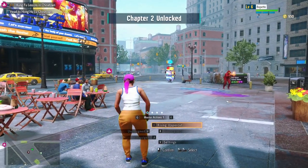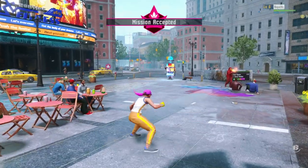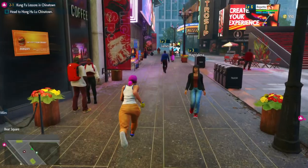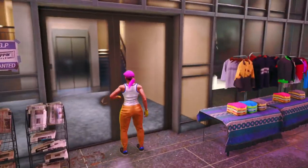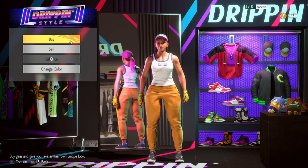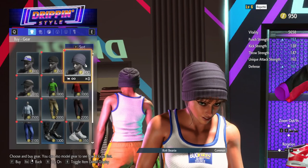Thankfully, whenever new clothes and stuff become available, you will get a notification for it. You can also use master actions — each master has their own ability that you can use on the overworld, which you can use not only for initiating fights with a bit of an advantage, but also for traversal. Certain moves will allow you to fly forward, which allows you to do some basic platforming.